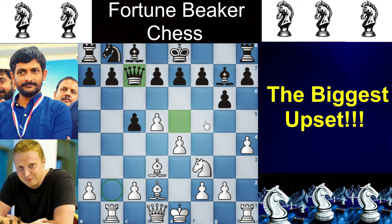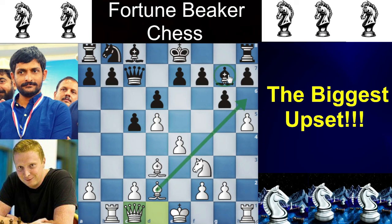Simon attacks on the flank with H5. Shahzib Khan doesn't react to the H-pawn and plays F6, opening the scope of his Bishop. Simon plays Queen to C1, planning in the near future to exchange this powerful dark-square Bishop. Shahzib Khan plays Bishop to G4, wanting to ruin White's pawn structure. Simon doesn't care about the pawn structure and plays Bishop to H6.